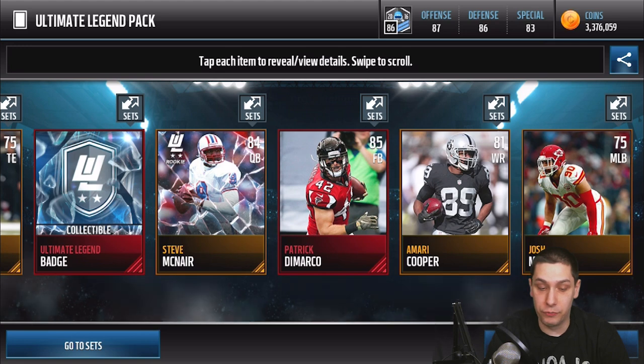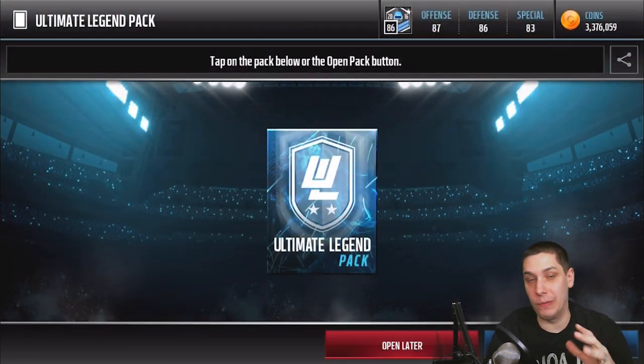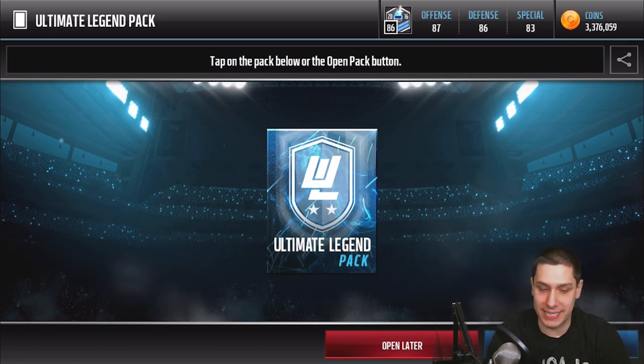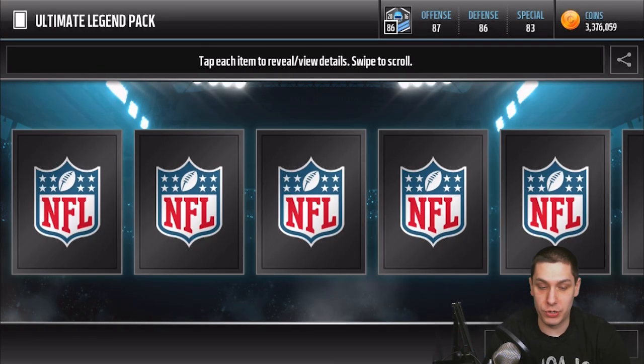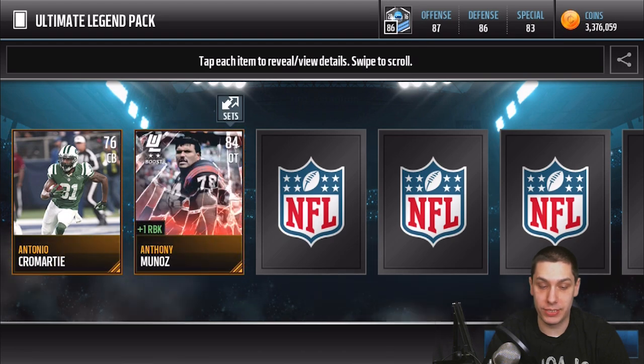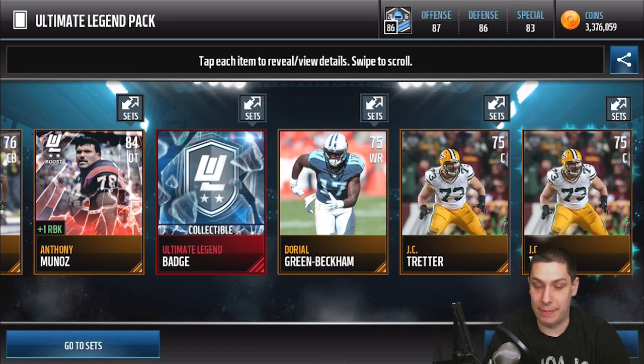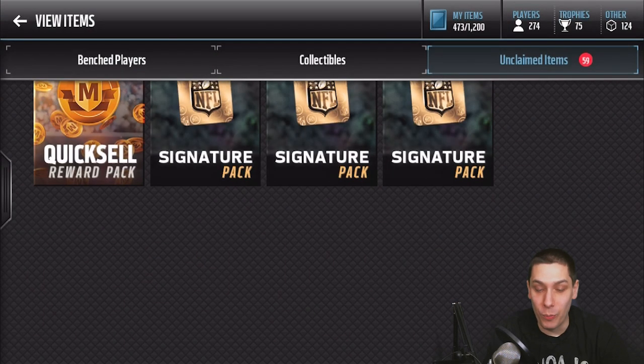We get a Patrick DeMarco fullback in our second-to-last pack. Still hoping, still holding out — if we can clutch it here, that would be amazing. Let's do it one at a time. Antonio Cromartie, Anthony Munoz, our ultimate legend badge, Odell Beckham, JC Tretter. And damn it — the same card to end it. Well, guys, that is going to do it.